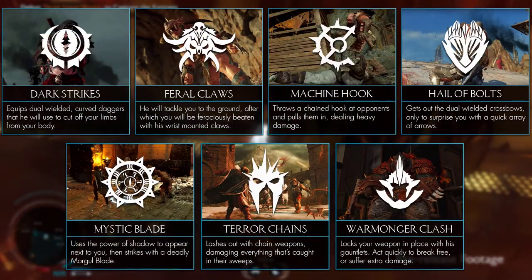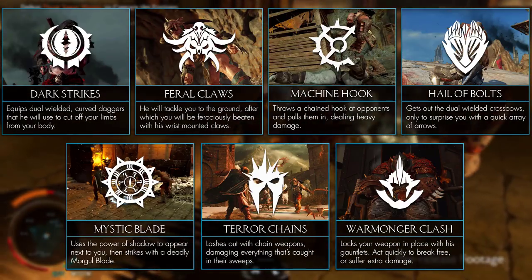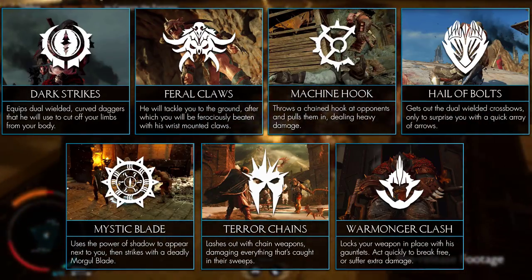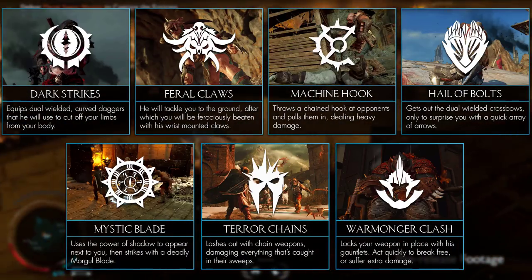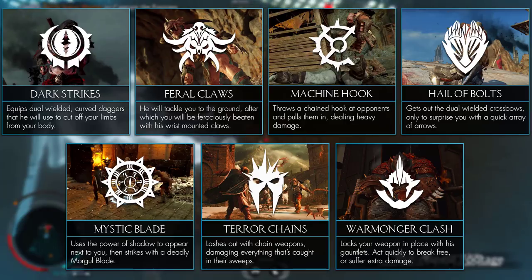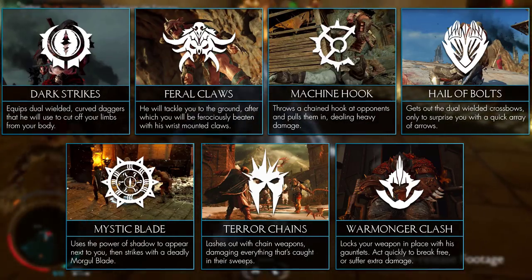Before we end the video, we want to know what you think is the best special weapon out of these seven tribes. We'll have to wait for the Outlaw and Slaughter tribe as well — they might have some pretty awesome weapons. Personally, I think the machine hook is the coolest weapon, maybe not necessarily the best but at least the coolest. I have to say that every special weapon for every tribe has something cool about it.